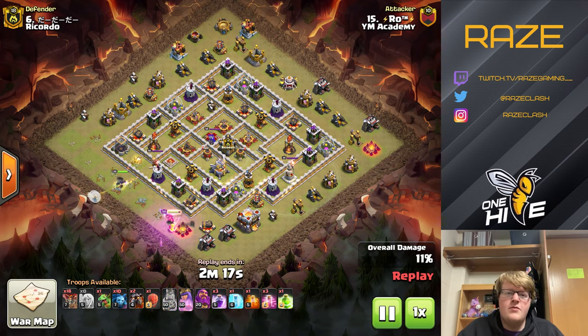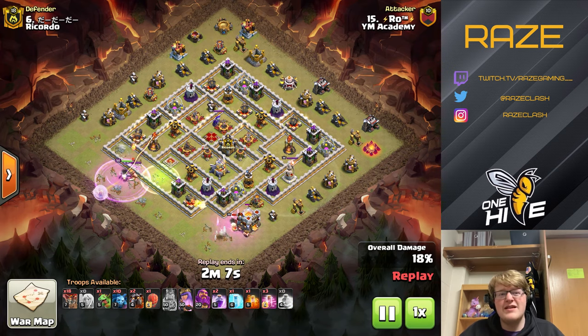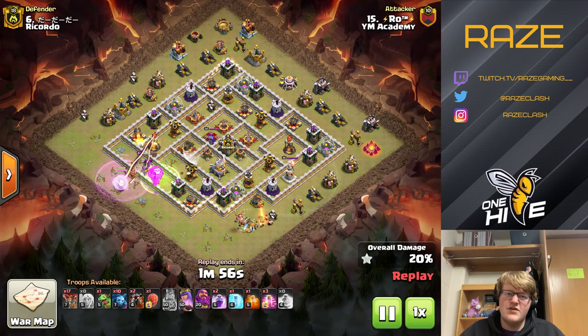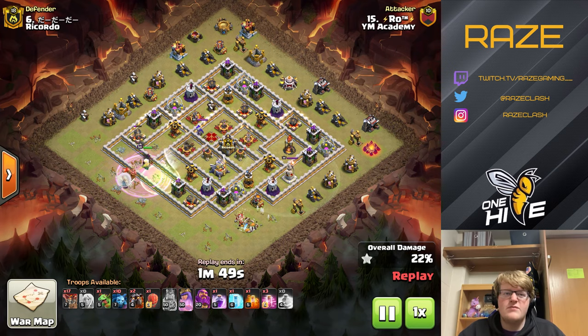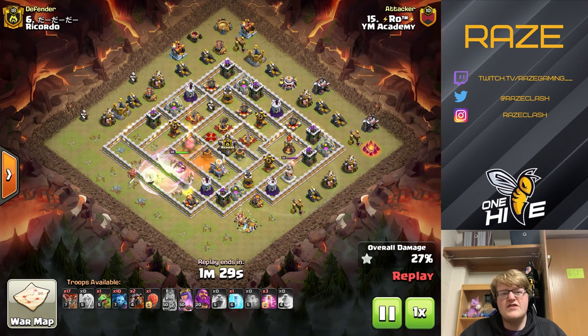What we have here is the queen charge lalo — this time with the jump spell. The queen charge goes straight into the inferno tower, then eventually gets to the eagle artillery and a sweeper. It's going to be a pretty long queen charge, but there's only two minutes left in the raid, so it goes pretty quick due to the amount of minions and how the lava pups are able to survive. Now the queen is dealing with the CC and the eagle artillery activates on her.